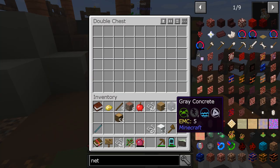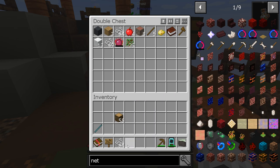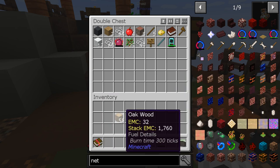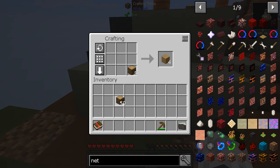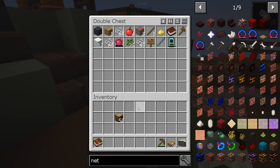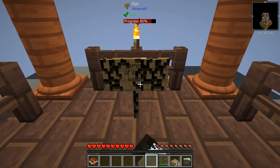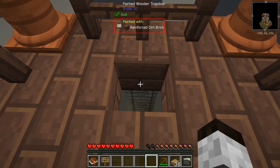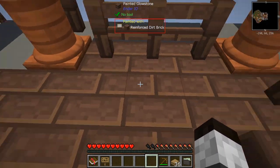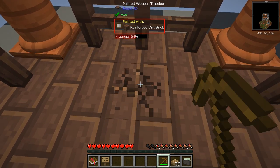I'll put down the chests here — now we have space to store some stuff. We're going to work on other things. I'm just trying to get rid of things I don't want to lose. I want to show you why this here says 'the temple of some kind — question mark.' If you look at the top, it says 'painted wooden trap door.' It's a trap door, and this is a ladder. There's an underground area here — we're going to go down.